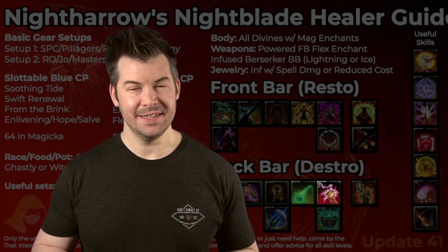Moving on to our back bar flex skills. First off, Crushing Shock. This is not something I would tend to slot here, but if you need a ranged interrupt, Crushing Shock from the Destruction Staff skill line is the way to go — it can be really crucial whenever you need it.